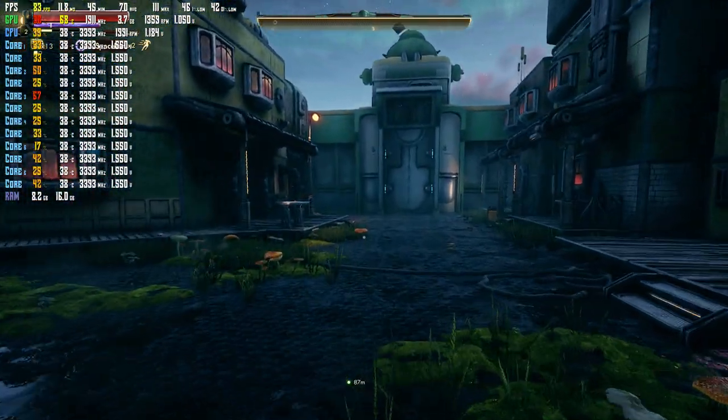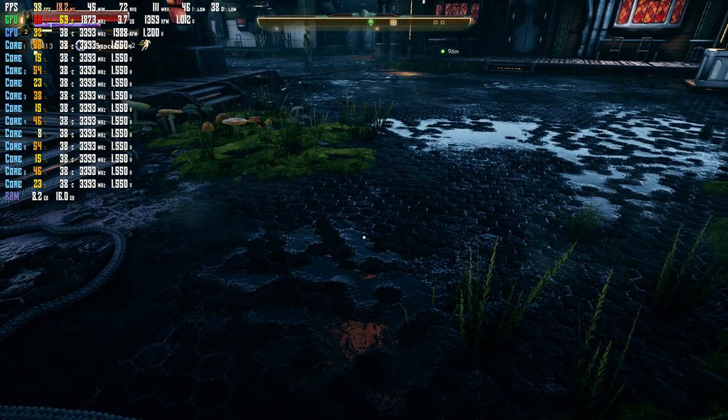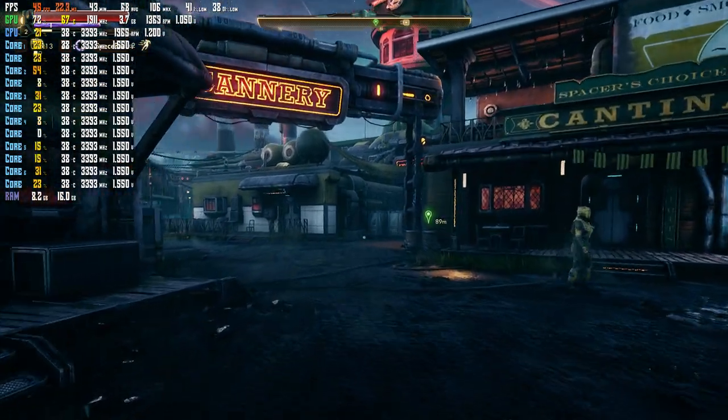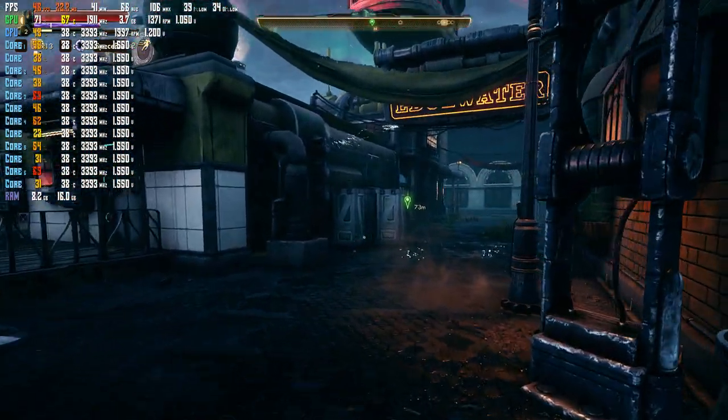Let's go ahead and turn around. Let's look down again — we're getting over 100 FPS. Look up. It did dip a bit, but it's still not as bad as it was. So if you turn off some of these screen effects, it does help.